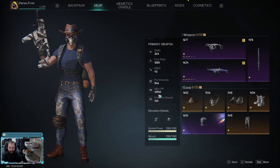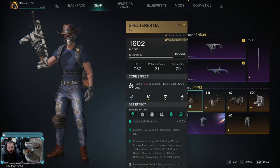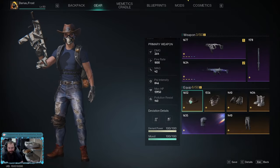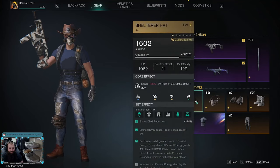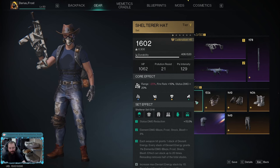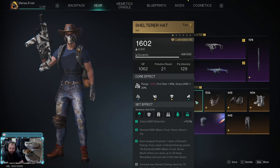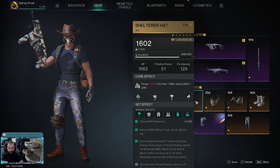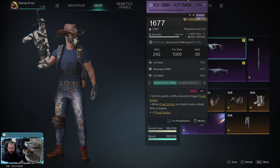I've set up a pretty decent build here. I'm running a three-piece Shelterer set, two-piece Lone Wolf, and a Frost Tactical Vest. The Shelterer — I'm running the hat, mask, and gloves — gives 15% status damage reduction, 8% elemental damage, and for each weapon hit it grants one stack of deviant energy. Every stack grants 1% elemental damage, stackable up to 20 times. Reloading removes half the stacks.